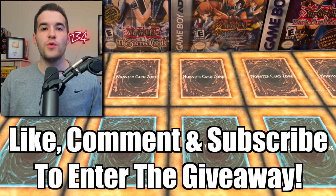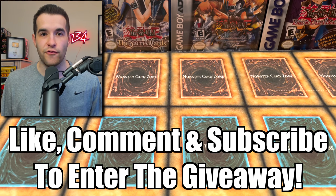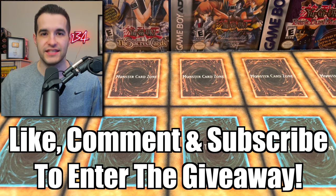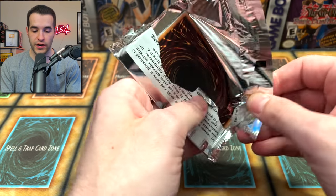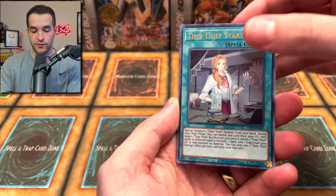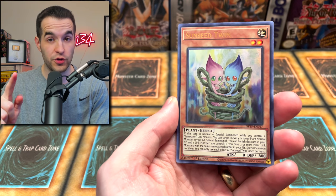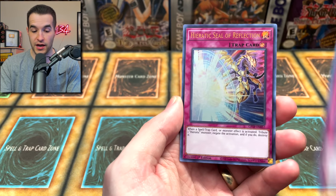In today's giveaway, we'll be giving away every pull in this video — just like yesterday, where we gave away every single pull. We pulled two Ghost Raiders yesterday. Let's see if we can do that again. We have 25 packs of each: Ghost from the Past 1 has 25 total packs and Ghost from the Past 2 has 25 as well. Let me know in the comments which one you think will win.